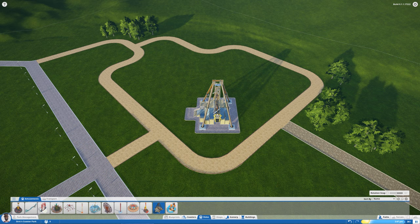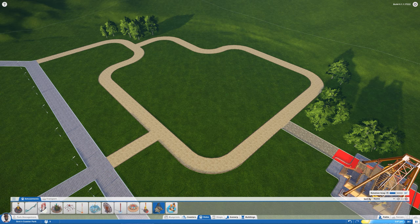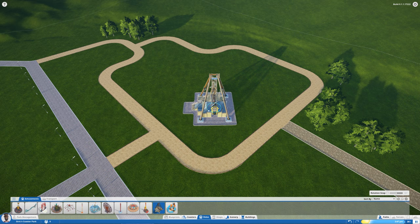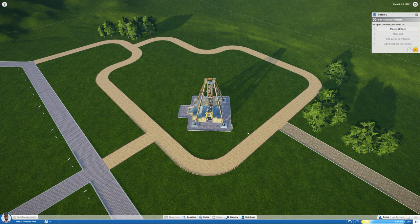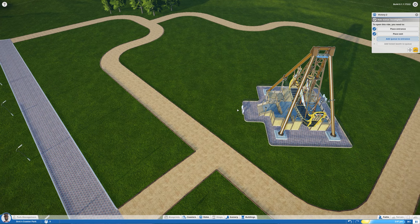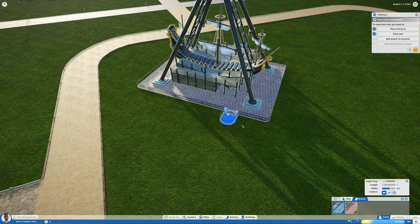It's called the Victory and we can position it anywhere we want. By holding the Z key you can rotate it, and if you turn on rotation snapping it will snap to whatever angle you define. I want this facing this way, sitting right here in the corner. Now we need to put an entrance back here, an exit right in front, and then add the queue to entrance — this will show you how the path building works.